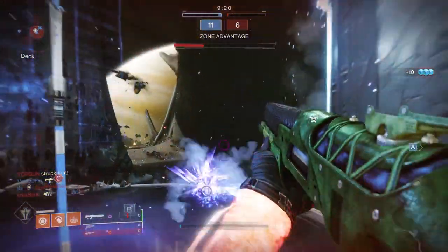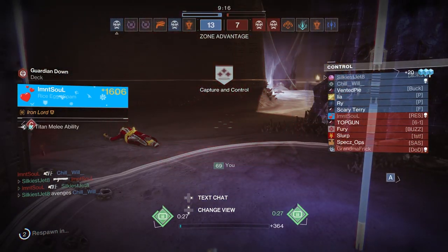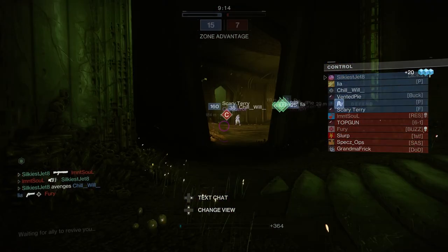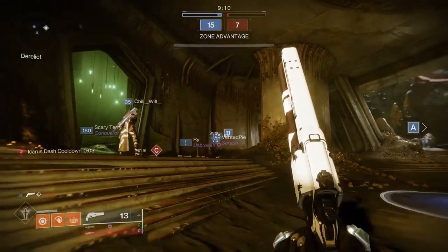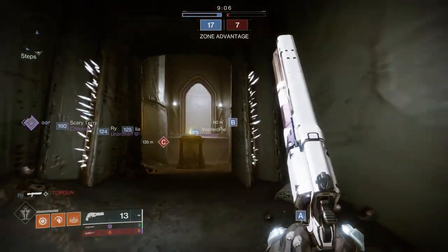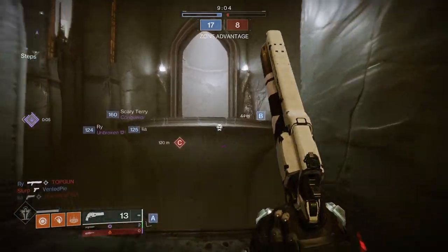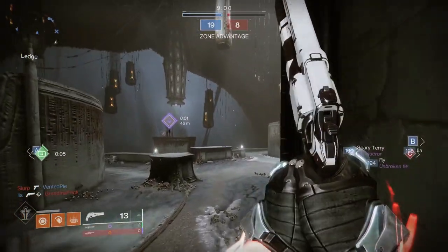These are all 140 RPM hand cannons that are pretty popular amongst players. I thought about including Rose and Sunshot, but Rose isn't even an exotic, even though it is the base of Thorn and Lumina. And Sunshot is a 150 RPM energy weapon. I wanted this to be as fair as possible, so I didn't want to use an energy weapon so my specials could be the same.